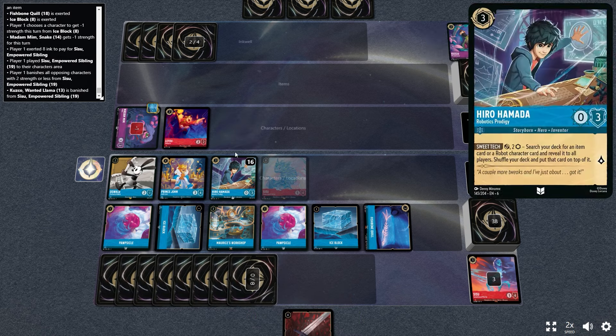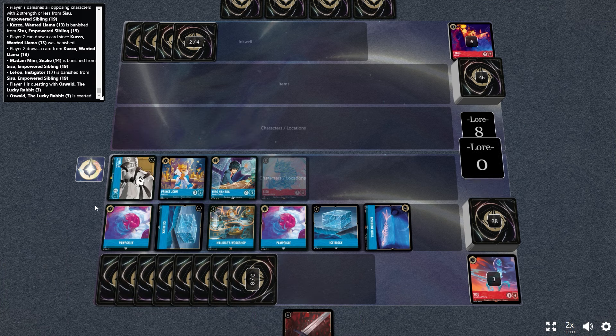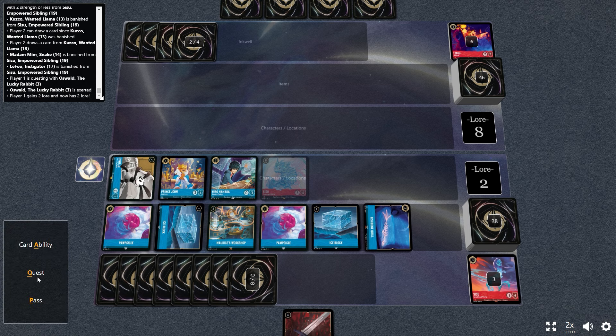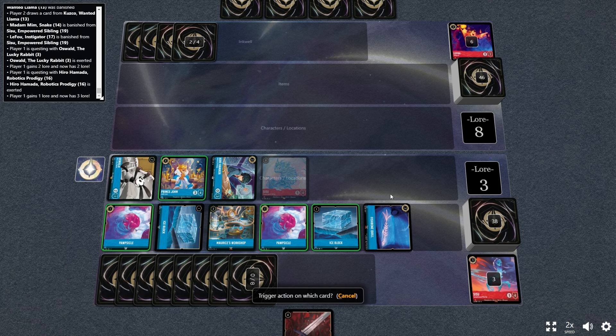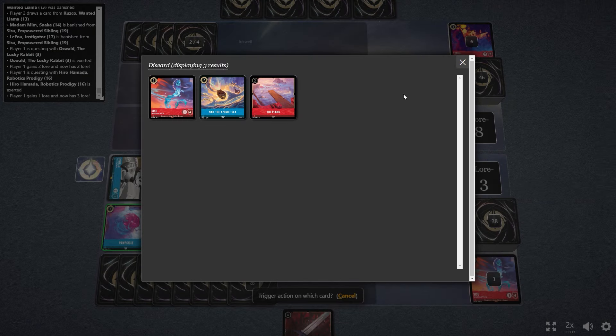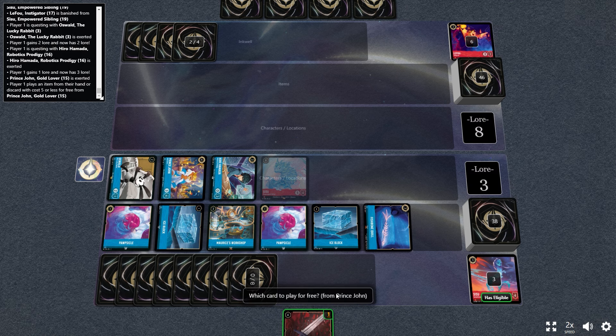We go ahead and Ice Block. I don't trigger anything else because I know I have to go for the Sisu board wipe, and yeah we board wipe off the Sisu. They get to draw off the Kuzco — that's fine. Now we're going to start to quest, and look at the state of the game: we have full setup and full control of the match. Is this overkill? Is this too much of a gimmick? Probably.